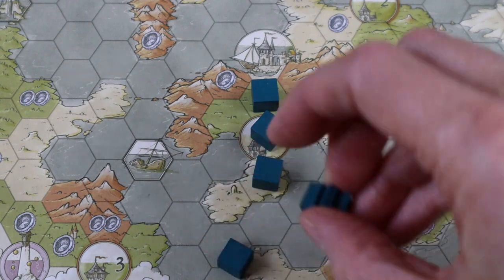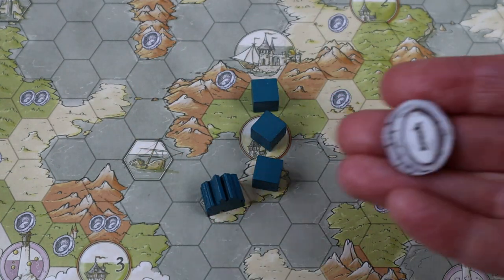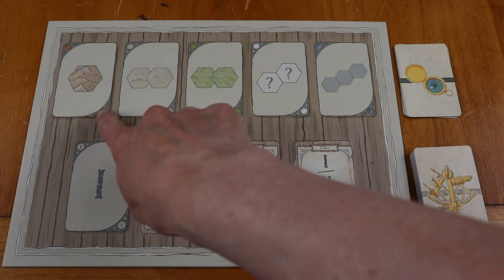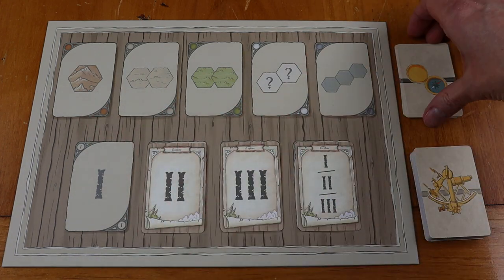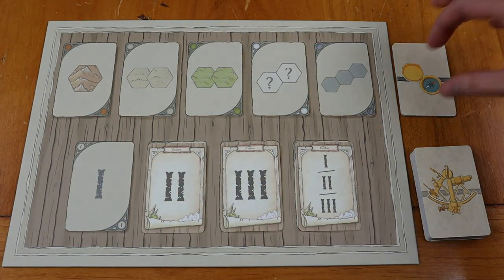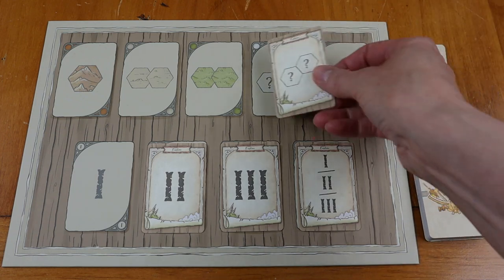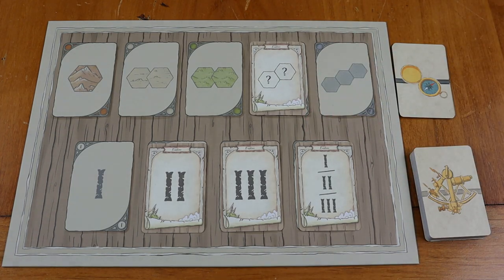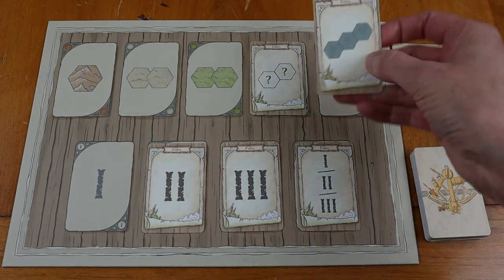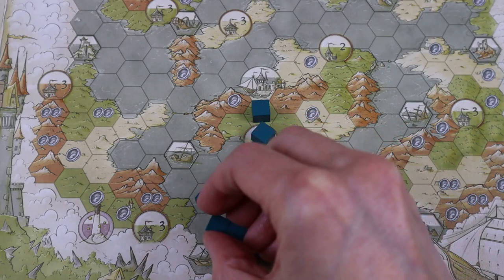It's got that same Kingdom Builder feel — we flip over a card. This is kind of like a flip and write, but not a flip and write; it's a flip in place. You flip over the card and everybody simultaneously puts down cubes according to the placement rules based on that terrain type. There are four different terrain types, and you just want to explore, have a good time, and place your cubes down, finishing particular terrain groupings to place more villages and get more money.